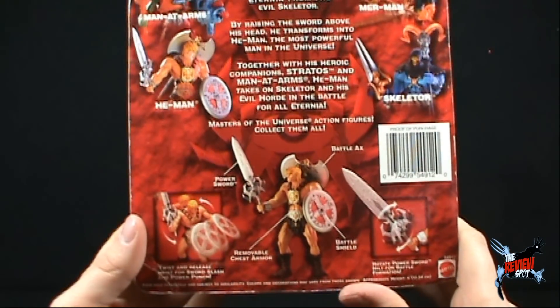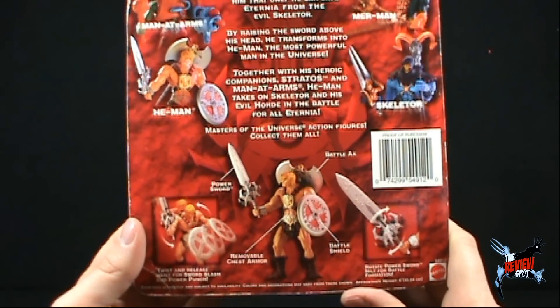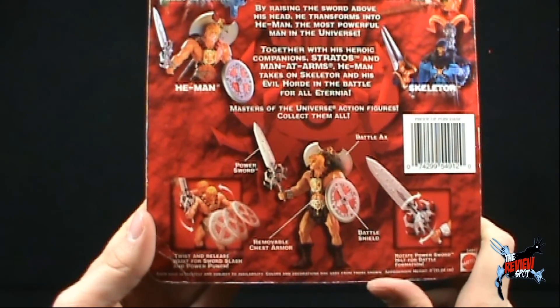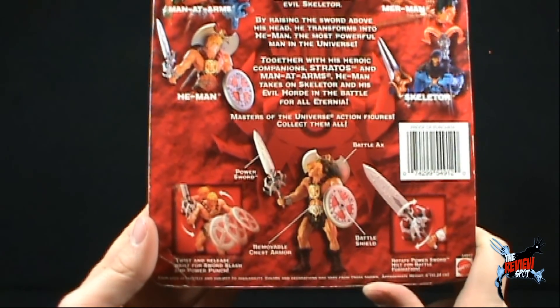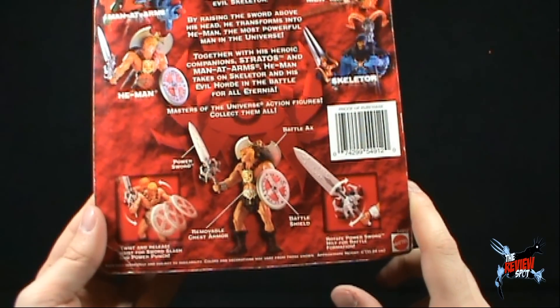Features on He-Man here: we've got a Power Sword, Battle Axe, a Battle Shield, and removable chest armor. You can twist and release the waist for Sword Slash and Power Punch, and rotate the Power Sword hilt for Battle Formation.